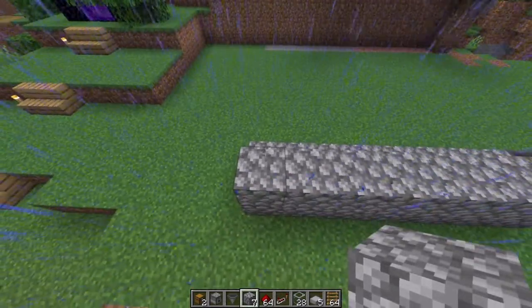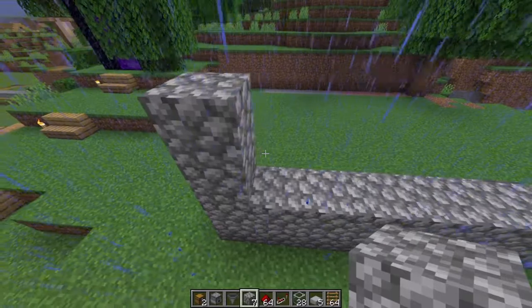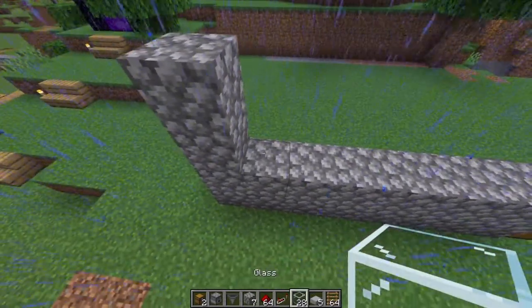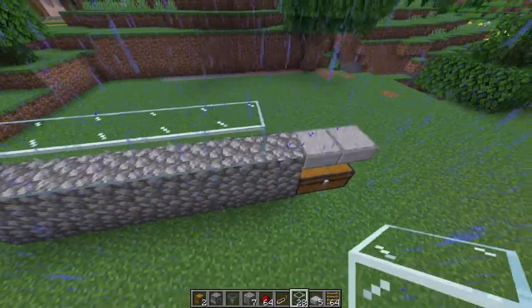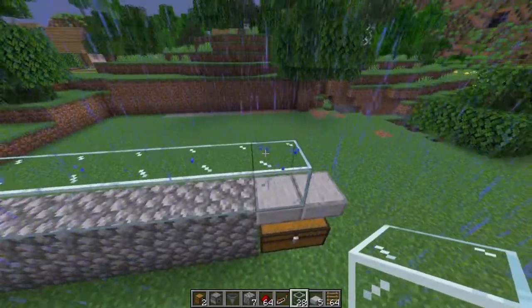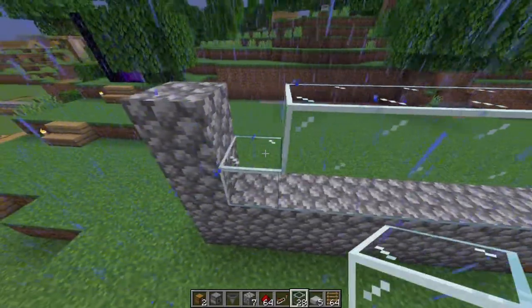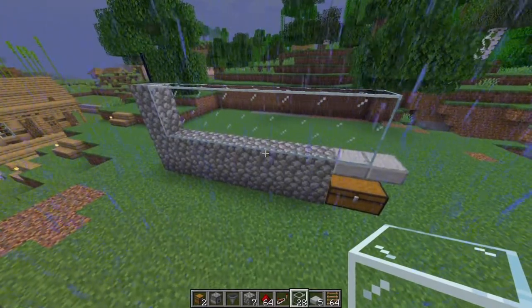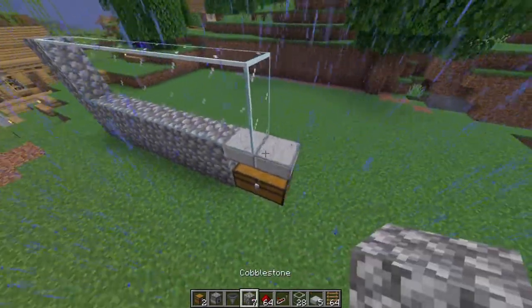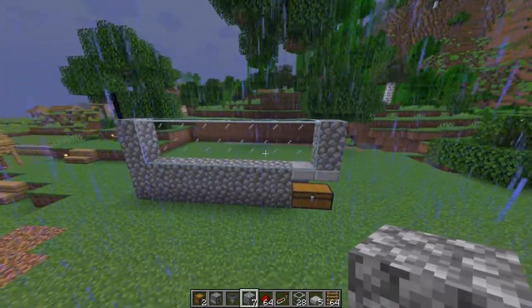Once we've done that, we are going to bring this up two blocks and then we are going to use glass right here to make a huge window. That way we will be able to see the farming cells — the nether wart inside — and that is important because you need to see how it grows. So two rows of eight blocks in there, and then we are going to put a couple more blocks here to make the frame of the window.